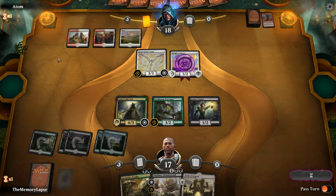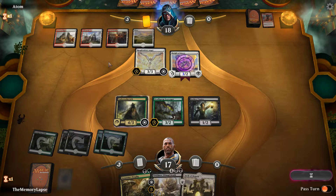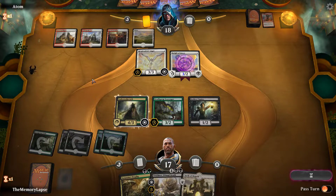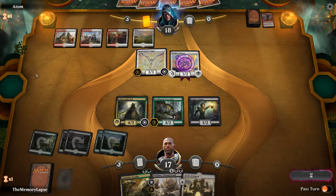If they get to five — well, I guess they're at six. We don't have to pull the trigger on this Assassin's Trophy for a minute still, and we can probably just set up a Tetzimoc to destroy this. Their draw started off scary but they've developed pretty slowly, and this Underrealm Lich is going to give us the card selection we need, hopefully, to push through this game.